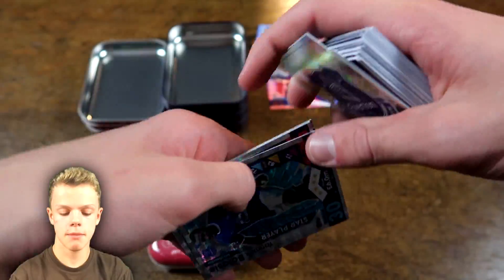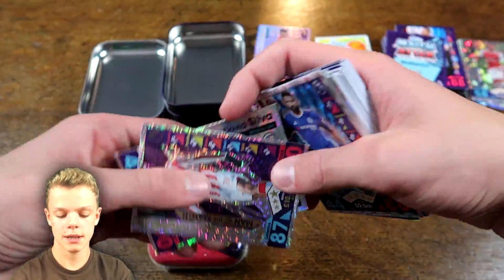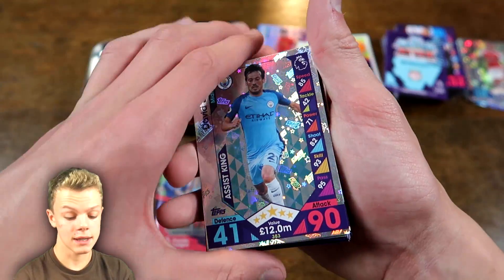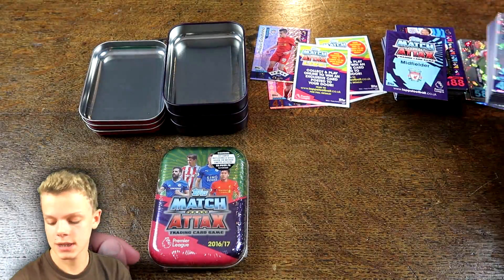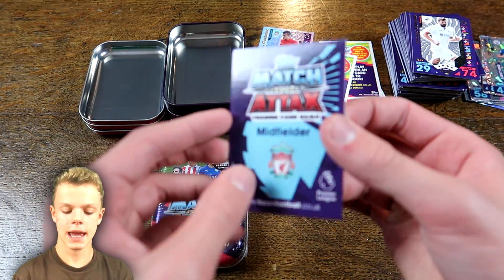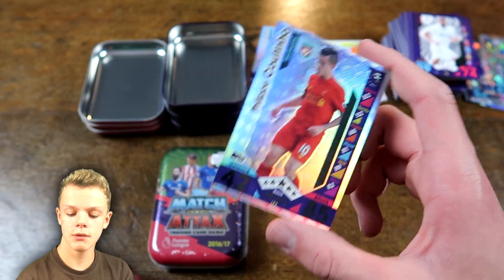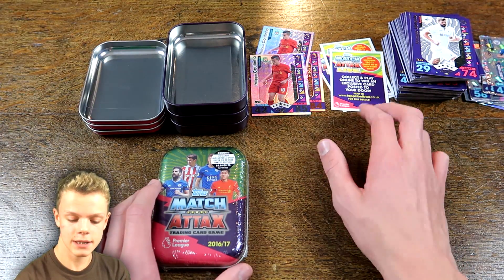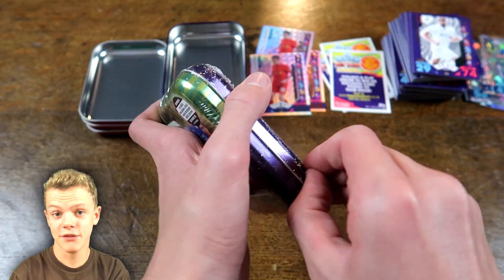Then we've got the Swansea badge, Everton badge, Everton star player with the new signing Balassi, the current Premier League top scorer there with Diego Costa. Then Imbula Man of the Match as the one in this tin, and another great prism card — this time Assist King David Silva. And then the Coutinho — it's a silver, another silver! Two silvers and a bronze so far out of three tins. When silvers were the ones I needed, I cannot complain at all. If we could finish with a gold that would be absolutely brilliant.